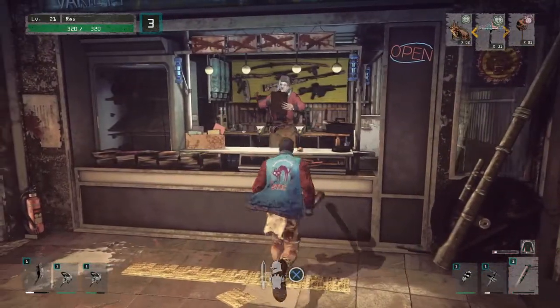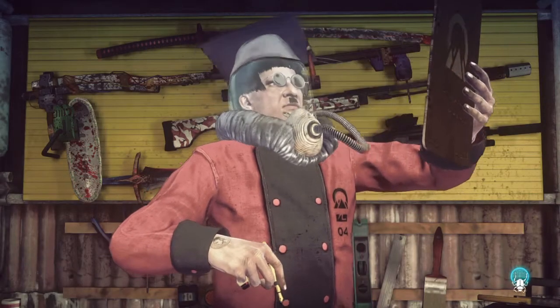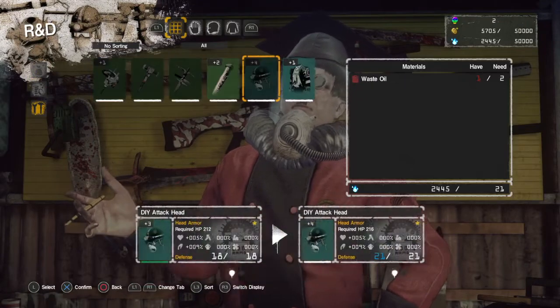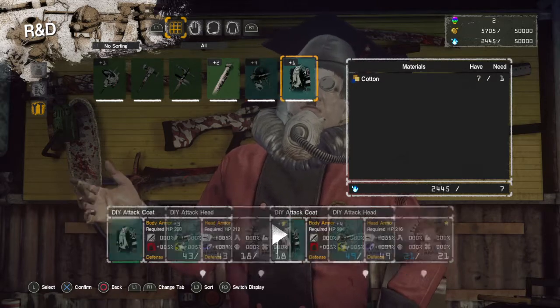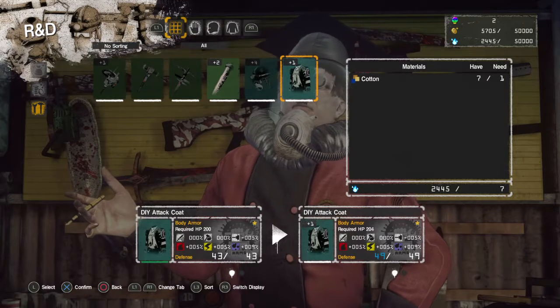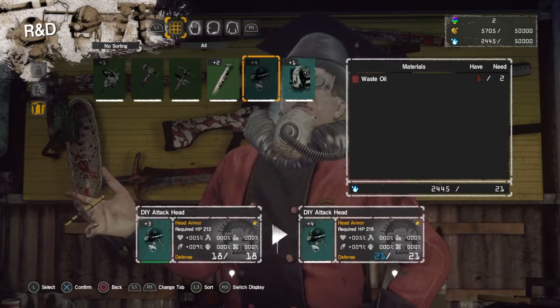Let's look at the store and see if we can use any of the materials we found to upgrade something. You'll find a lot of armor, especially once you first get it in its first iteration when it's not leveled up yet, will cost mostly cloth — only cloth — to level up. Once it's upgraded to like plus four it'll start costing all kinds of other materials.